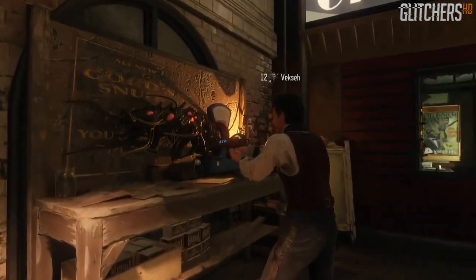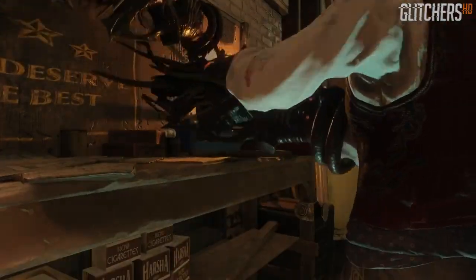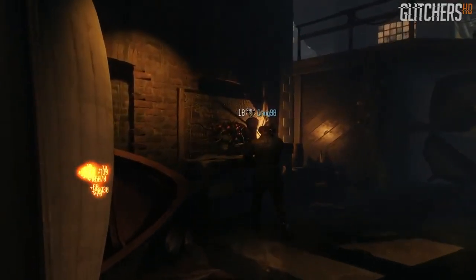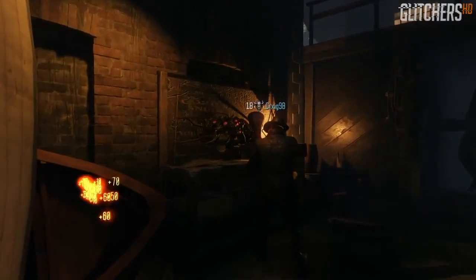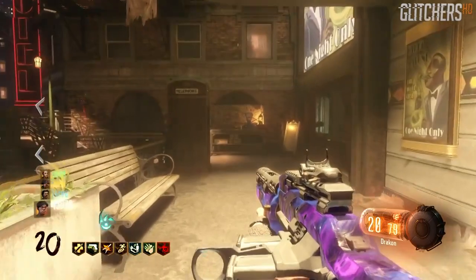Hey, what's going on everybody, welcome back. In this video we're gonna be looking at a new Black Ops 3 zombies glitch that's actually gonna allow you guys to duplicate the wonder weapon, or the Apothicon Servant. This works after all patches and it's very simple, so we're just gonna get right into it.